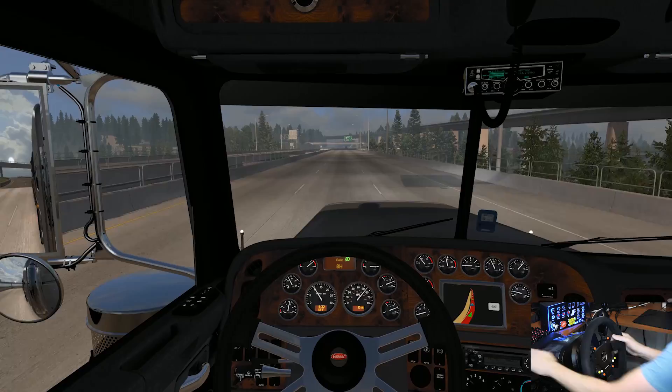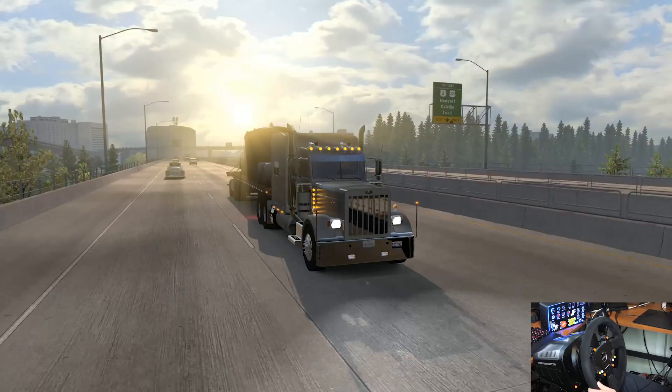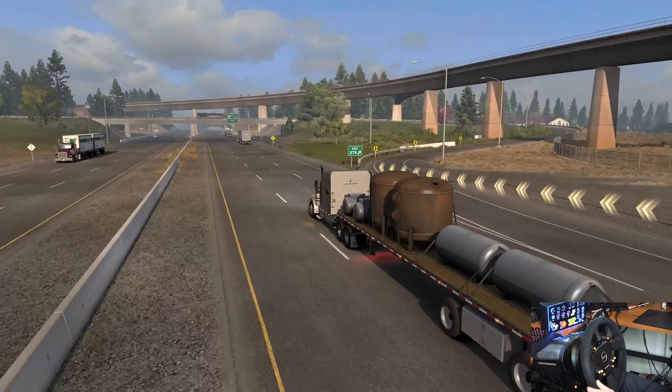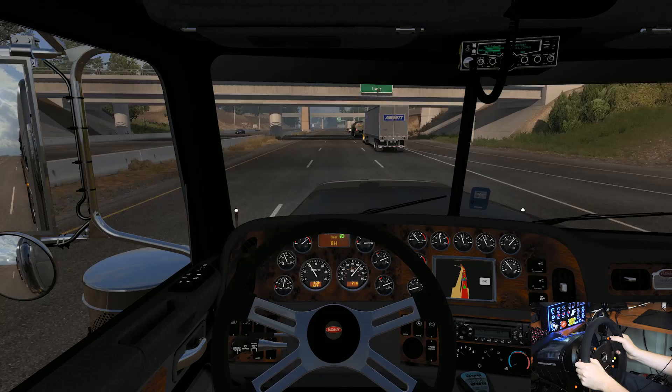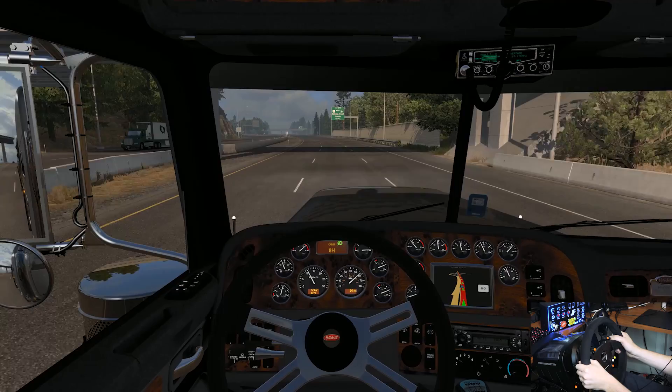I'll go to outside view here in a second and just look around. Look at all the evergreens — beautiful. Really cool stuff, man. They're slowing down up here. Avert Express, Sunoco — oh, it's all because that guy is going real slow. He's got everybody wound up.